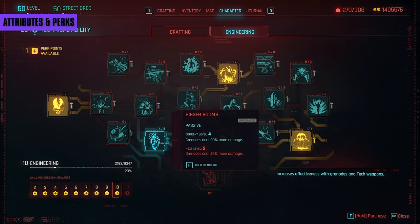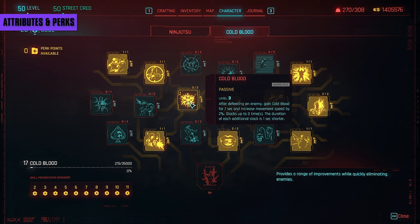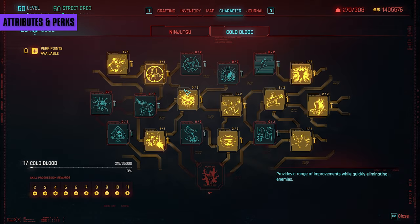Only put enough attribute points into Tech to get the perks you want, then put the rest in Cool. Why Cool? Well, for Cold Blood. Cold Blood is a passive that gives you various buffs as you kill enemies. In order to get experience in this tree you'll need to have at least one point in the Cold Blood passive, so do that very early on to start reaping the benefits of free perk points and buffs as you level up. Later come back and max it out as well as grab any perks that boost your output, like Bloodwell to keep you alive through lethal damage and Frozen Precision to increase headshot damage per stack of Cold Blood. You might want to forego Tech completely to focus on the raw output of the Cold Blood tree, and I wouldn't blame you.